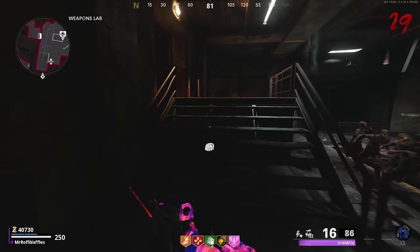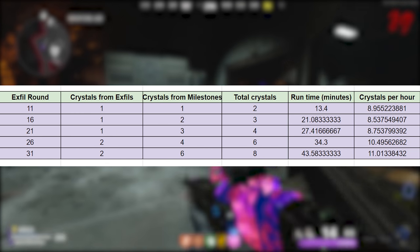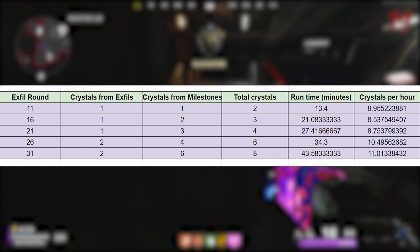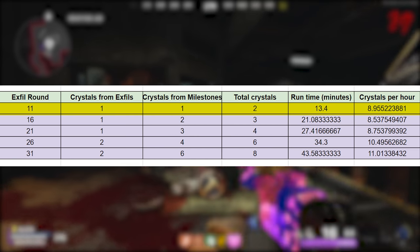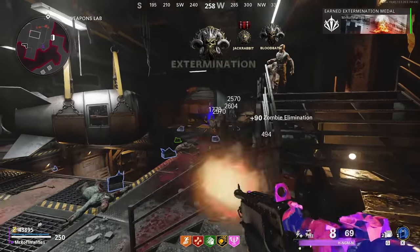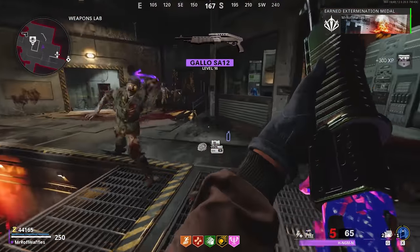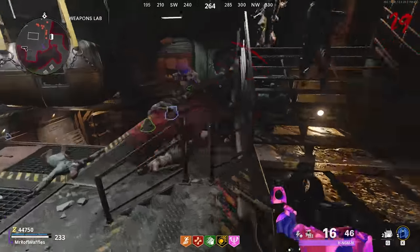The rate of crystals per hour is about 11 in the strategy I was using, but if you have a faster strategy, you could earn more crystals per hour too. A really important note is that while I only earned around 9 crystals per hour doing the round 11 exfil — which seems significantly worse than round 31 — it was a lot easier, and if I was able to play slightly faster, I could bump it up to around 10 to 10.5 crystals per hour. The difference is made by just shaving a minute and a half or so off the run, which could be done by getting better attachments for my weapon.